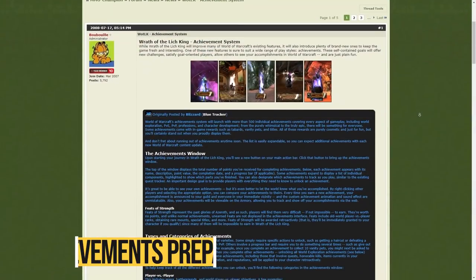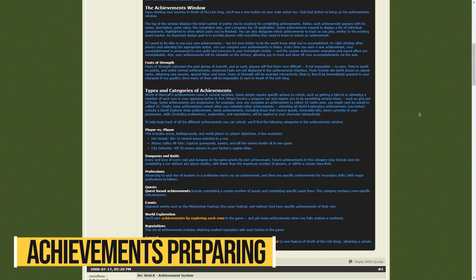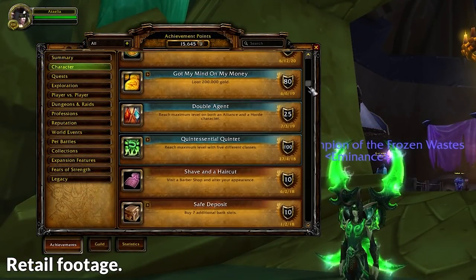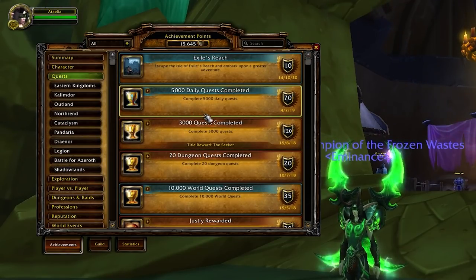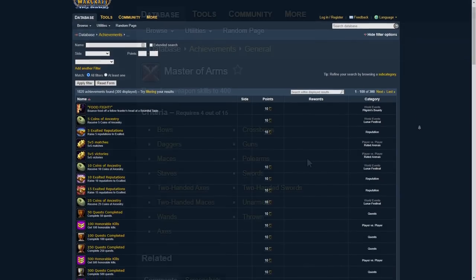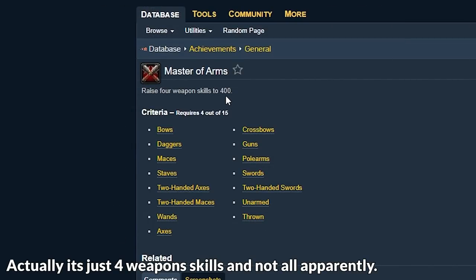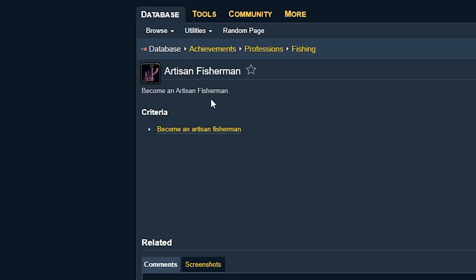Another thing you could do if you're bored is prepare for the introduction of achievements in Wrath of the Lich King Classic. Classic Wrath is pretty much a certainty, and one of the best things it will bring is the achievement system — being a completionist and obtaining all achievements in Wrath was actually something doable, unlike the craziness of achievements nowadays in retail. One thing you could do is prepare in advance, like the weapon skills achievement which asks players to get all weapon skills to level 400 — you can only reach 375 in TBC, but you'll be 90% of the way there. Or leveling your cooking, fishing, and first aid to max level.